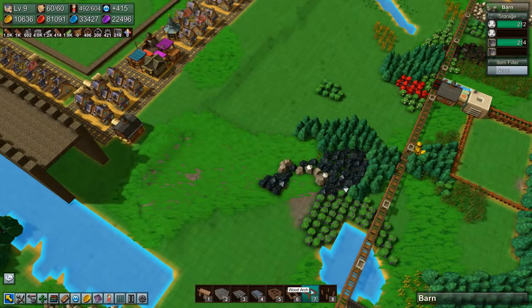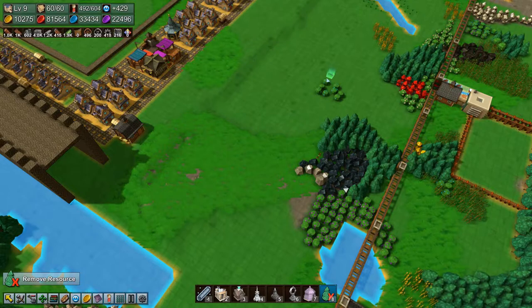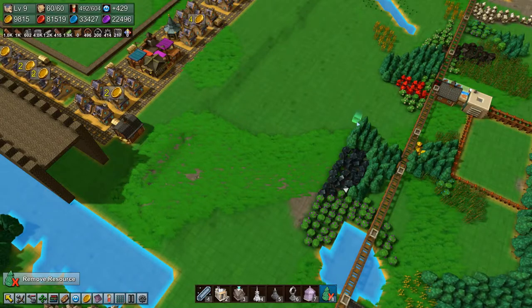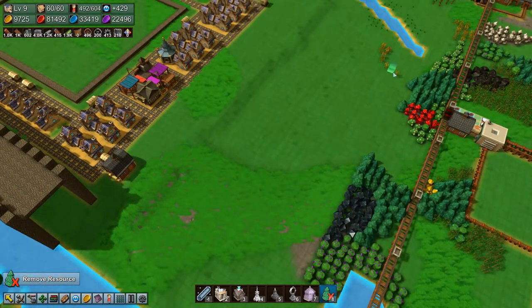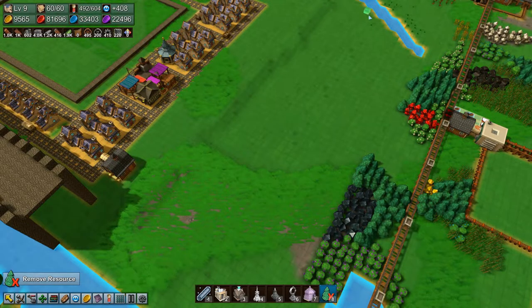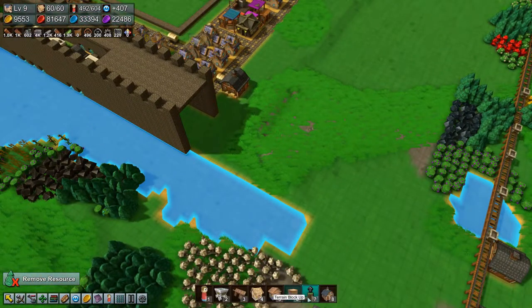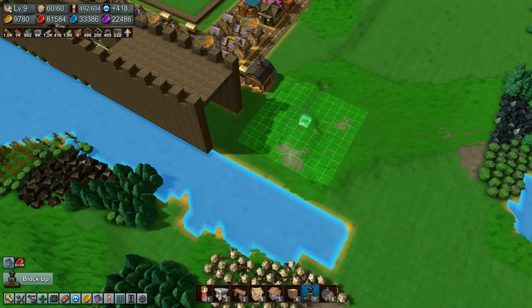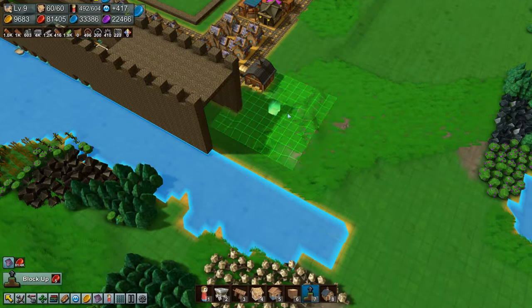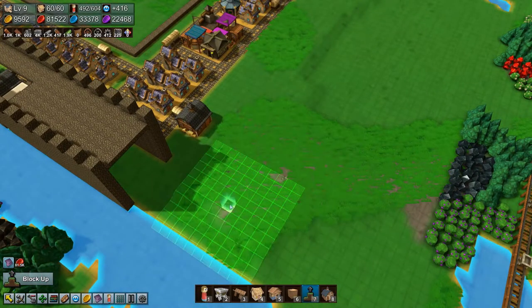We can delete a little bit more stuff here - and I think that's good. We'll get the wall going round. That was a little bit far away. Level up terrain - no, not that high - we want it at this level, so let's do that.